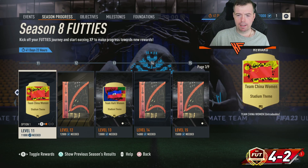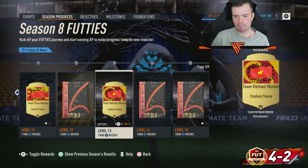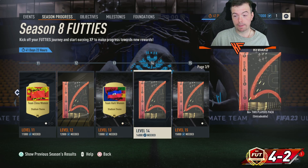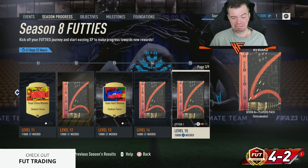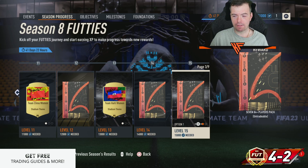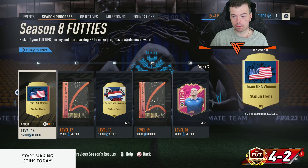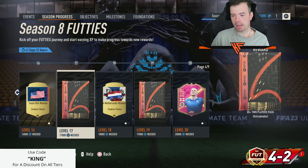Level eleven is more stadium themes. Level twelve is double 81. Level thirteen is stadium themes again — shame they're not dynamic. Level fourteen is double 86. Level fifteen is a 7x84 or 5x85; I think most people will pick the 5x85, though the 7x84 is a bit underwhelming. Don't expect much from the 5x85 either.